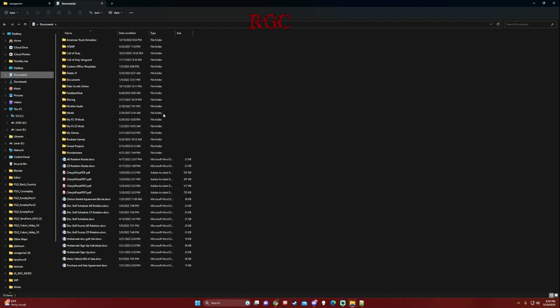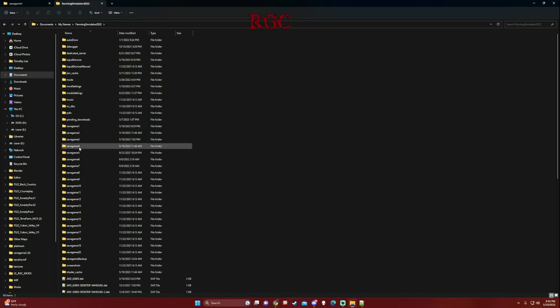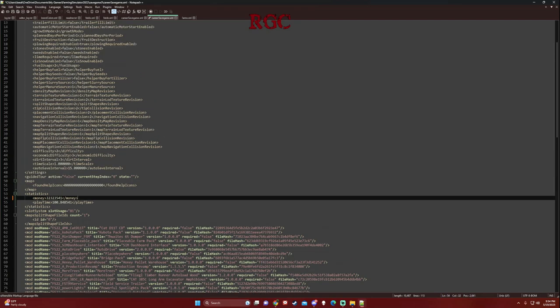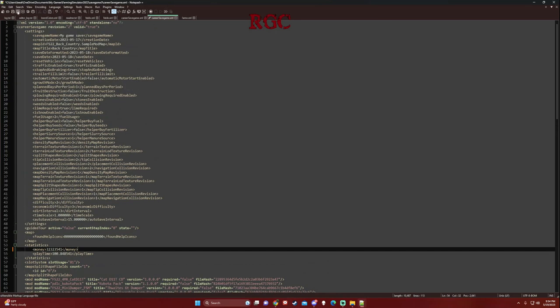I'll open up a new folder to make it easier. Going to My Games > Farm Sim 22 > Save Game 3, which is what I'm working on. Open up the career save game, go down to the money field, delete the old amount and paste in the new value. Just like that, hit save - and there you go, your money is transferred over from your old save.